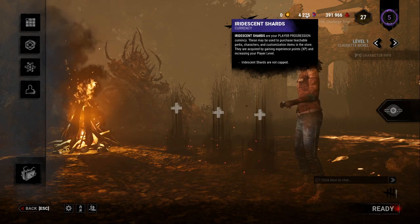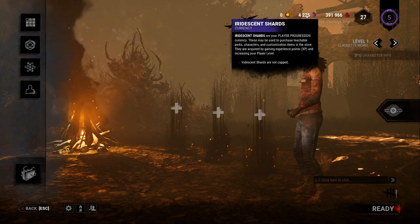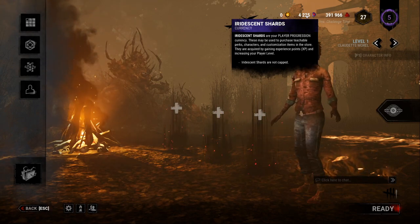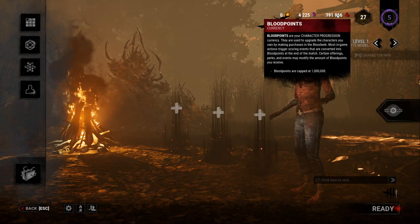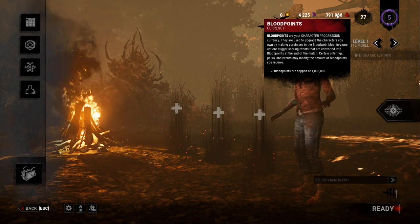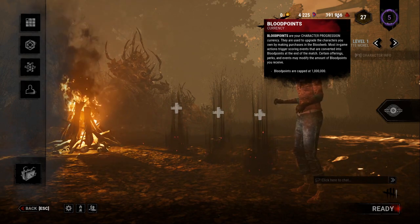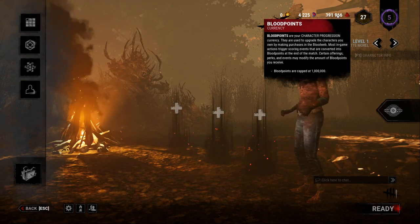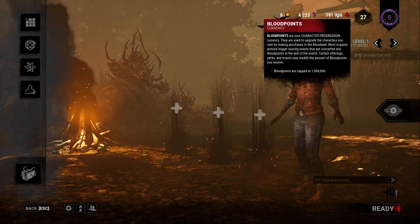I recommend holding onto Iridescent Shards and only using them to unlock new survivors and new killers until you have all of them, then you can use them on the Shrine to buy new perks. Last but not least, we also have Blood Points — your main currency in Dead by Daylight. This is what's going to allow you to upgrade your perks, offerings, add-ons, and items. Blood Points are what you receive at the end of every match whether it's killer or survivor.